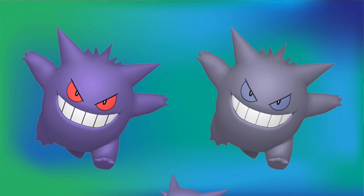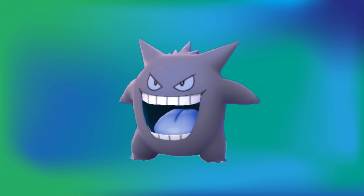No one has a problem with shiny Haunter because it at least has that drastic color change in the mouth — where pretty much only the mouth and tongue change to blue, and that's pretty much it. But no one has an issue with it. Part of it is probably because Gengar's shiny sucks so bad. But I feel like bringing that blue color over from Haunter's mouth into the eyes of shiny Gengar would make it look really cool. Also, I do think the inside of the mouth should also be the blue color like shiny Haunter, and I think that would just make it so much cooler.